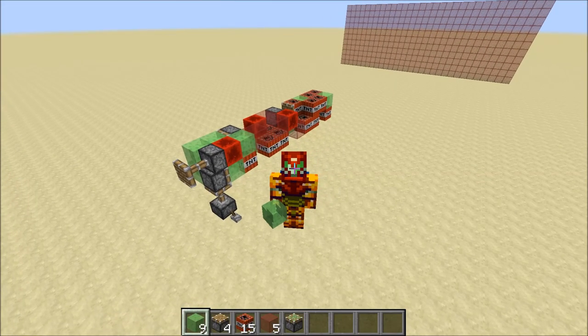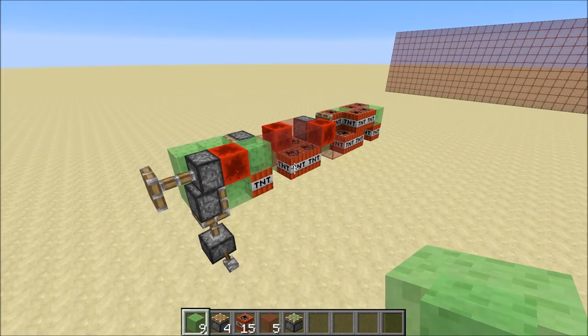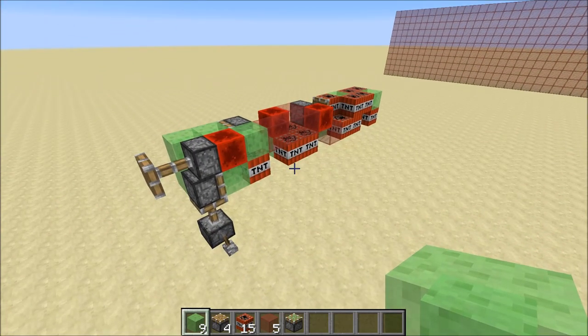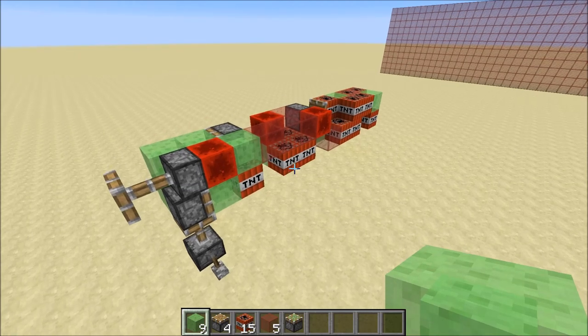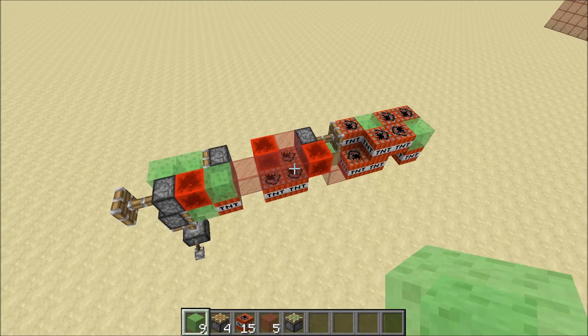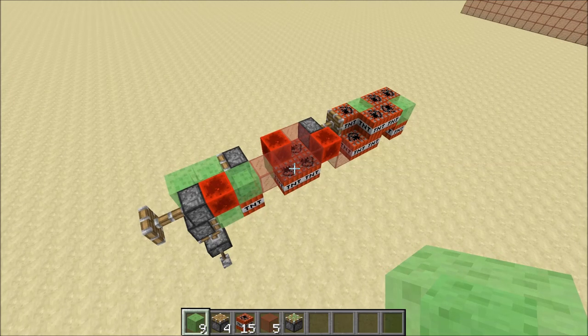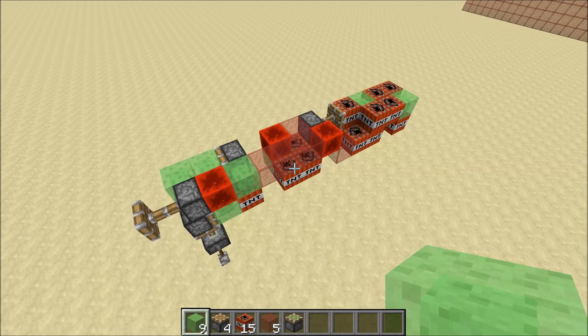Hey guys, CubeHamster here with a new video — just a quick one. A while back I released the Strider, the walking spider robot, and that one had two missiles on it. Several people requested a tutorial on this one. It's called the Cruiser missile. It is basically twice as fast as the Tomahawk and has a lot more TNT, so it's basically a Tomahawk on steroids.